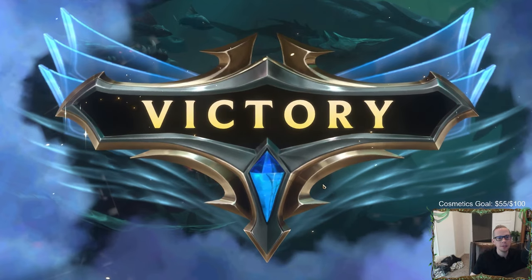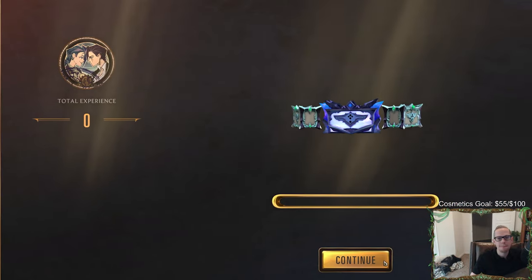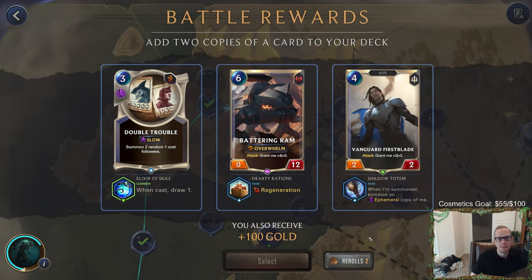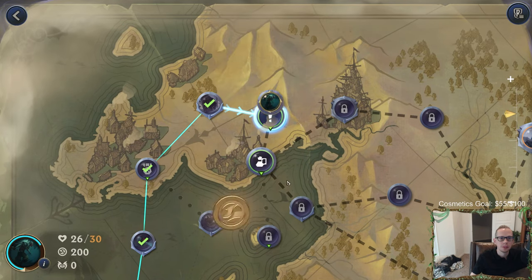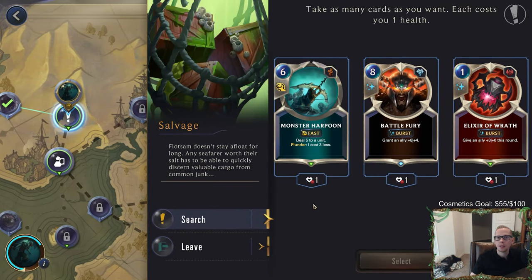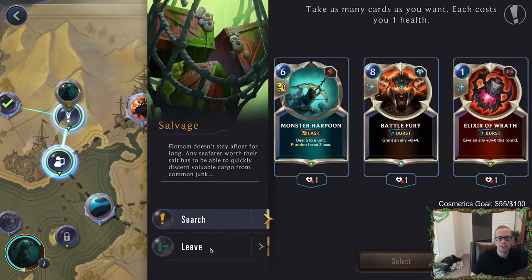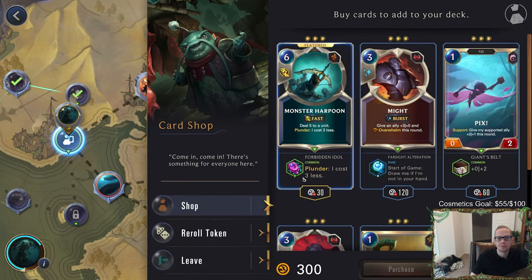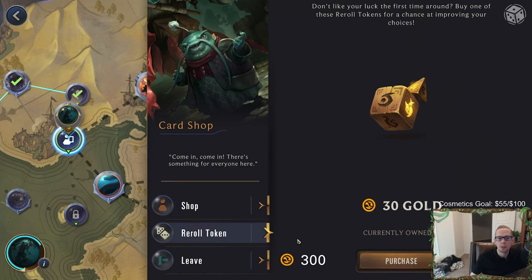This Nautilus battle is pretty difficult with everything having Tough. Again, we're never taking spells - we're only taking units. I like this Vanguard First Blade, you get two of them. The Salvage node: take as many cards as you want but each costs you one health. No thank you. I'll probably forget that. Always buying a reroll token.